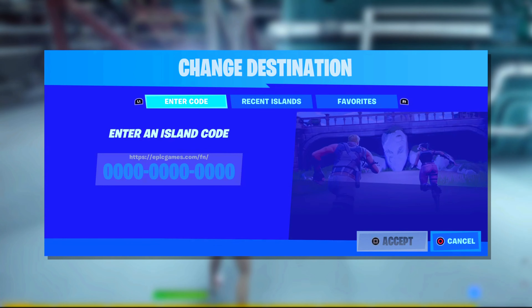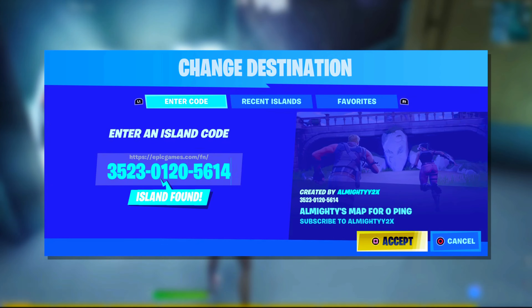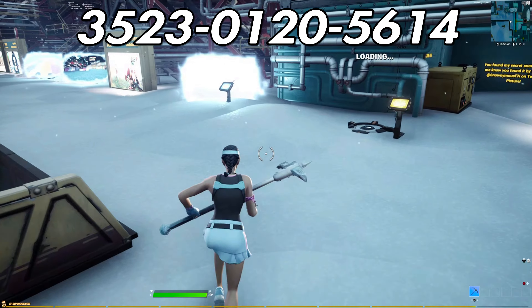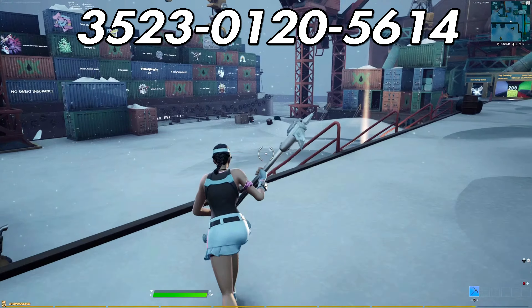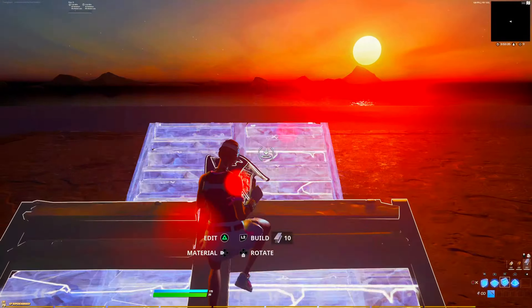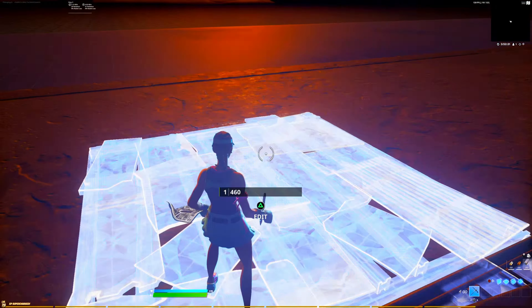I just loaded into Creative and I'm going to put in my zero ping map — this is going to give me the least amount of ping possible, so results are more consistent between 120 and 60 fps. The map code is on screen right now and also in the comment section below. We're on 120 fps and the first test is to make the floor invisible.